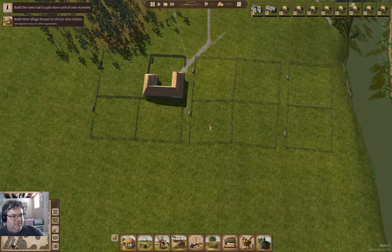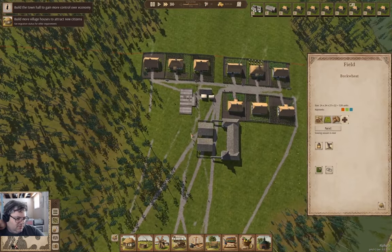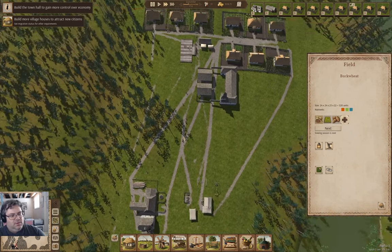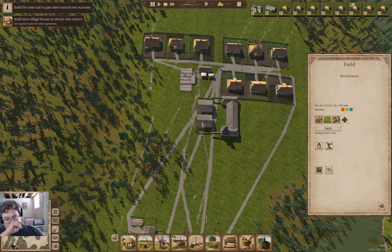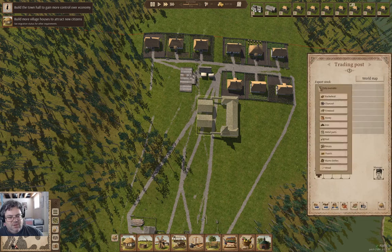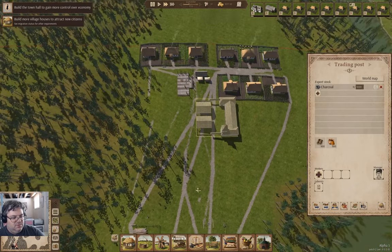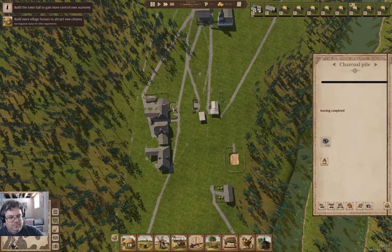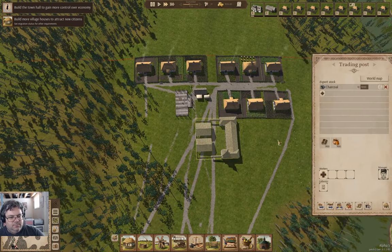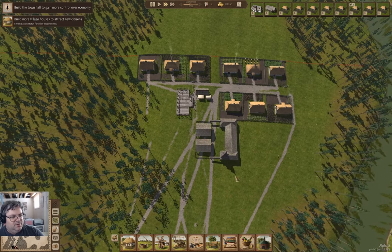Down here — everything is all sorted out there. Good. I suppose I could have charcoal out for export. Yeah, I could. Export stock — charcoal. We'll do 2,000 charcoal. Maybe I should keep a guy on staff there — yeah, probably not the worst idea.